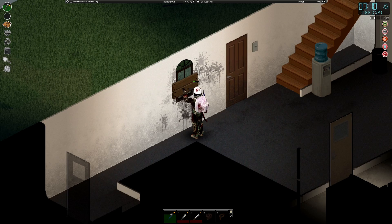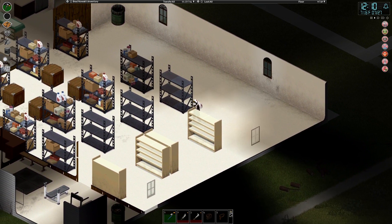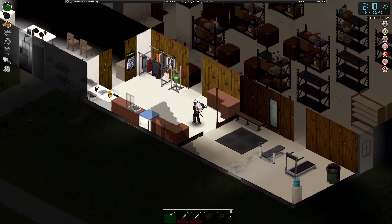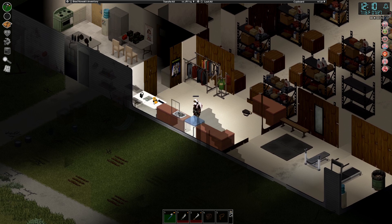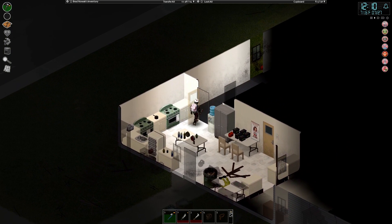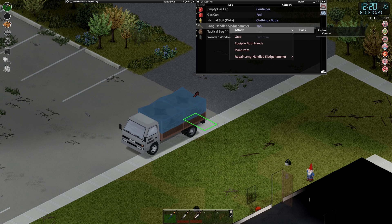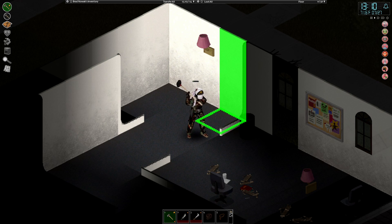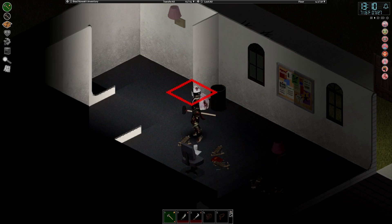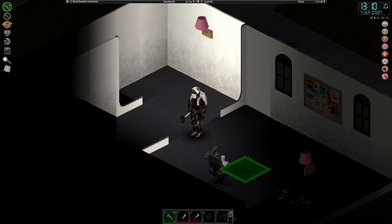Finally, all the broken windows are replaced and all the barricades removed — it looks so much better, so much nicer, and less like a war zone. With some rainfall, Brad now has water and can wash clothes. It's time to grab the sledgehammer from the van and knock down some walls upstairs. Upstairs is dark and dingy, so we're knocking down all those walls to really open it up — just hoping we don't put any holes in the floor.